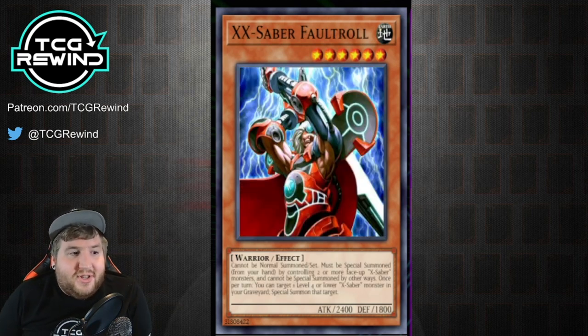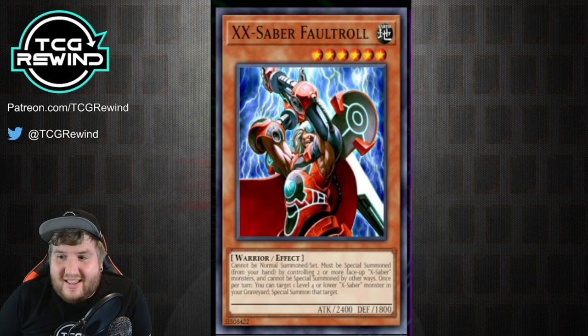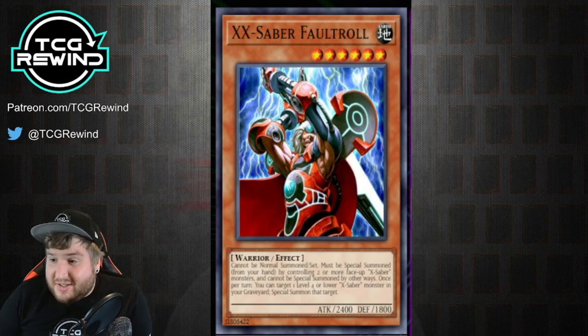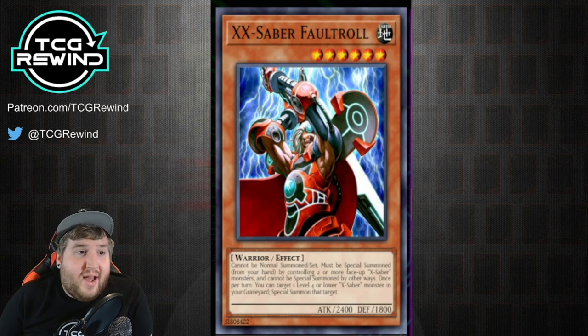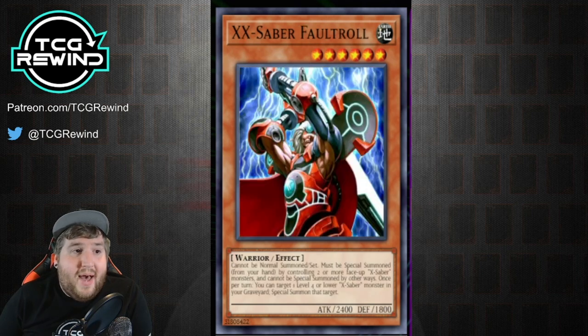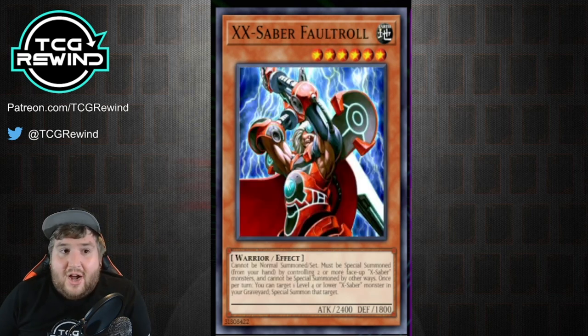We also want to talk about X-Saber Faultroll — the boss main deck monster of the deck. It says: cannot be normal summoned or set, must be special summoned from your hand by controlling two or more face-up X-Saber monsters, and cannot be special summoned by other ways. Once per turn, you can target one level four or lower X-Saber monster in your graveyard and special summon that target. When you have a card like Pasqual on your board that can't be destroyed by battle, meeting these requirements is really easy. And the fact that this can bring back a monster from the grave like Dark Soul — now you can start to see where these combos ensue.